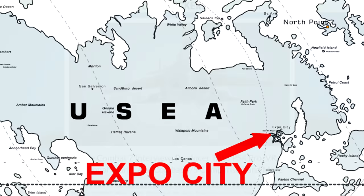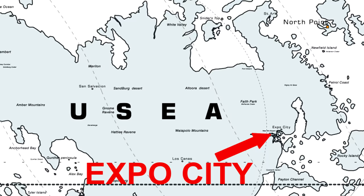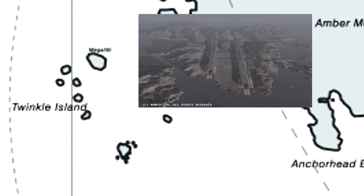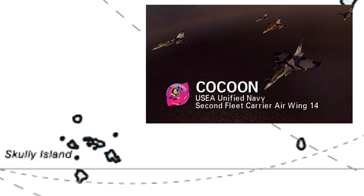In more recent news, Ace Combat producer Kazutoki Kono stated in an interview with Dual Shockers that the location of the Space Elevator would be on an island southwest of the Eusean Continent. Looking at the map of Strangereal, this gives us some interesting locations: Twinkle Island, where we start in Ace Combat 2 and finish in Ace Combat 4 since that's where Megalith is located; Tyler Island, which is right by the equator; and the Skully Islands, further to the south where you face the Kon King squadron in Ace Combat 3D.